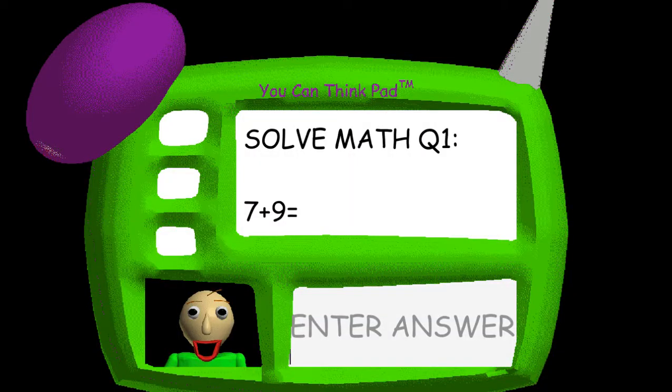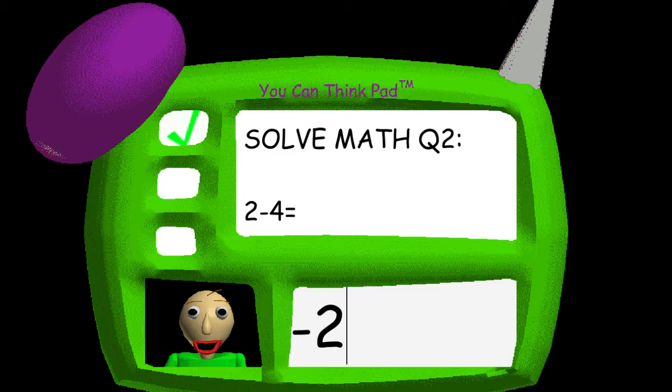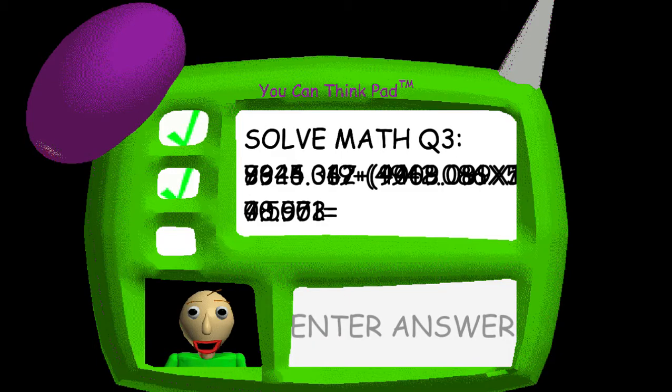Problem 1. 7 plus 9 equals... You're doing fantastic! Problem 2. 2 minus 4 equals... You got it!